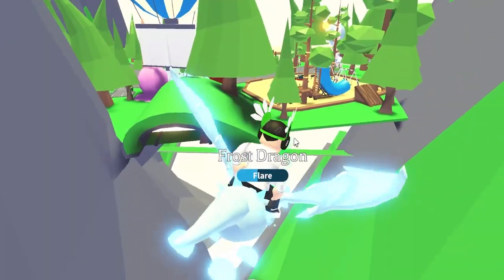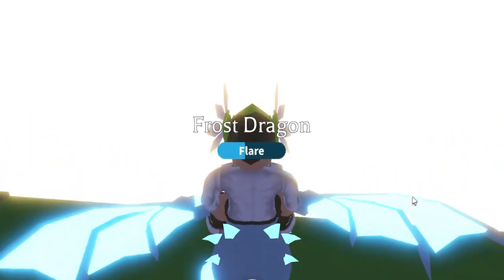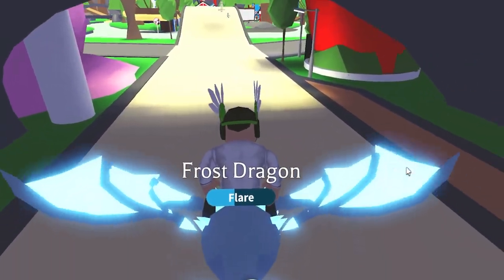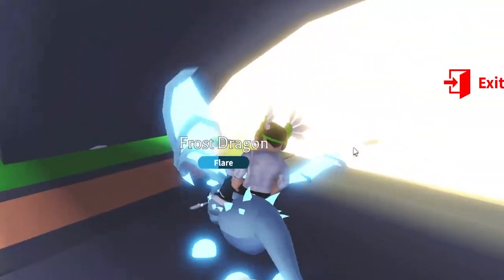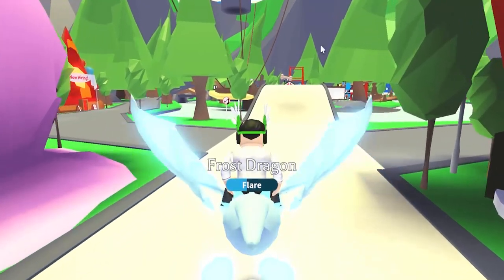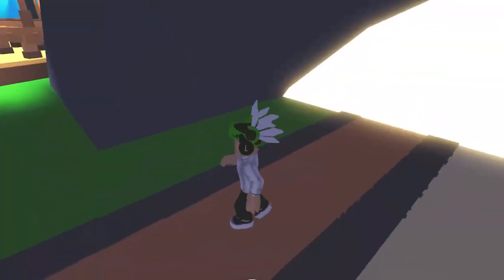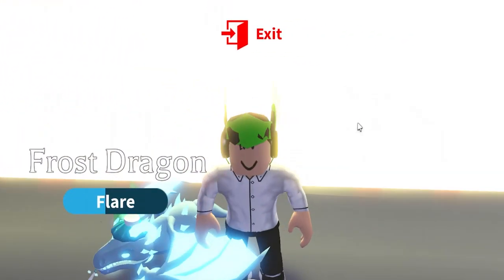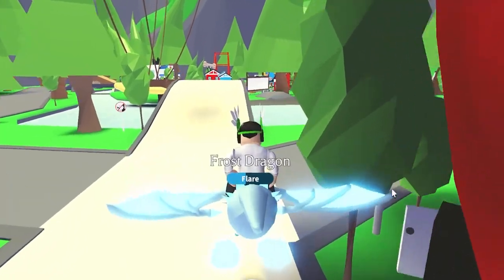Now you guys know there's a secret location right here that you can use for hide and seek. Let me show you guys the next one, and then we're gonna show you the new location from the brand new update. Going back — I got teleported back to Adoption Island. It only works from the other side; you gotta hug the wall from that side. I tried it from this side and it doesn't work. I guess it's like a sad easter egg.